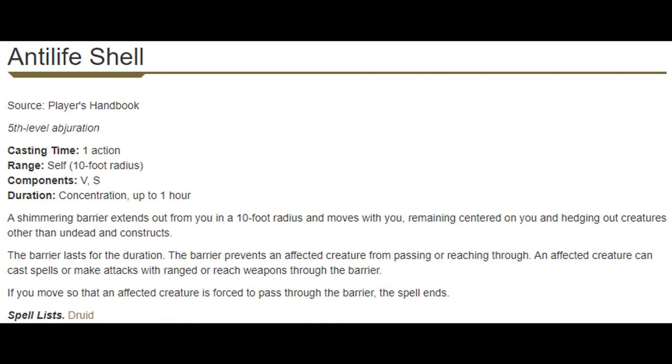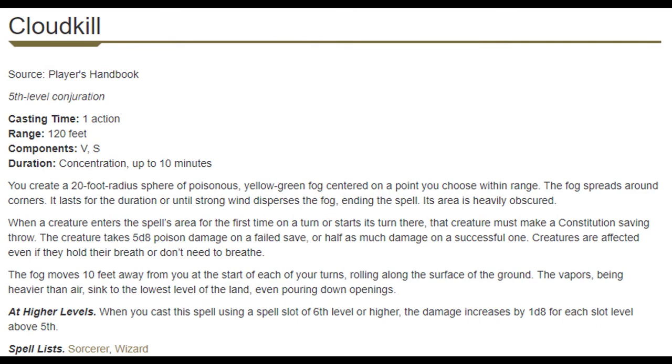Level nine brings Antilife Shell and Cloudkill. Antilife Shell is interesting because if we move close to an enemy it ends, so it's a spell for keeping our distance — totally different than the rest of what the Death Domain Cleric does. It highlights how the subclass has two identities: part of its features say get in there and fight, part say stay back and cast spells. Overall Antilife Shell is a great 'keep them off me' spell as long as enemies aren't undead or constructs and attack within five feet. Cloudkill sets up our zombie combo — summon zombies, have them tackle enemies, cast Cloudkill on top. They choke on poison while our zombies are immune. It's another Con save, but on a fail it's half damage, making it better than much of what we have.